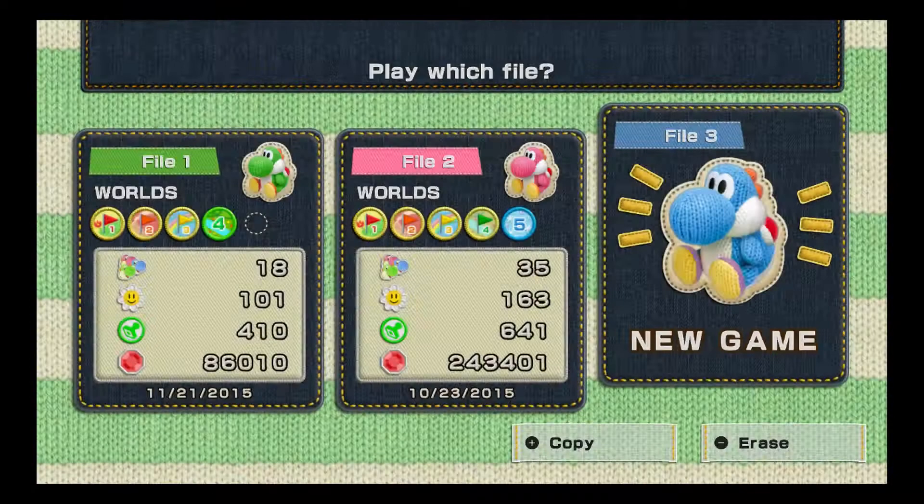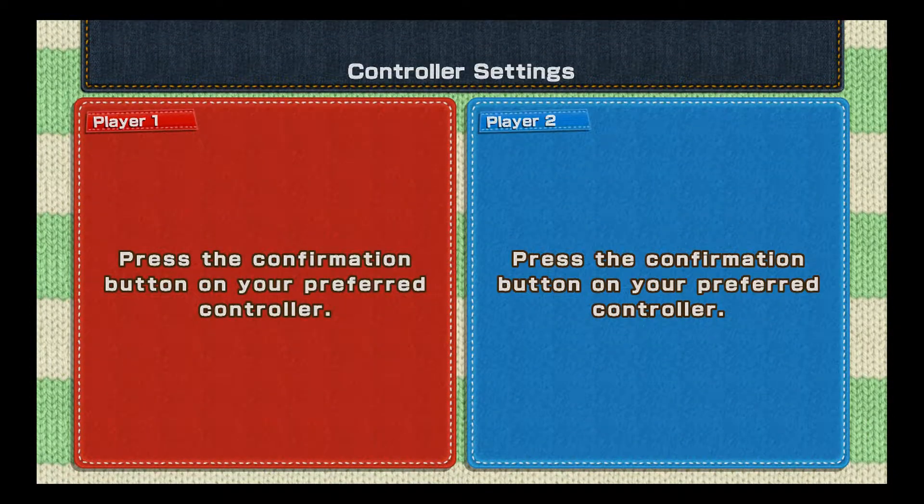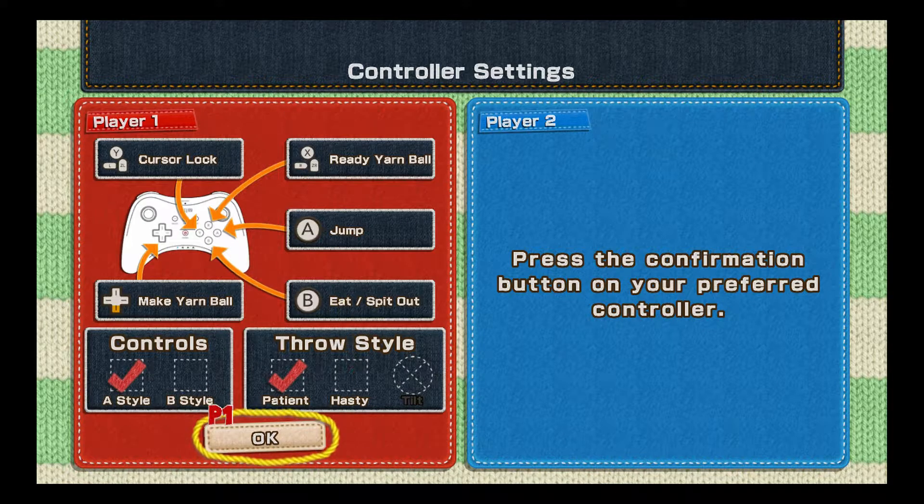You can switch between modes at any time, so if something does get a little hairy later, we can go ahead and switch over to Mellow Mode to make things much easier. So we're going to play through with the Wii U Pro Controller. I do like using the GamePad for this game as well — there's nothing wrong with it — I just like the way the Pro Controller feels better in my hands.